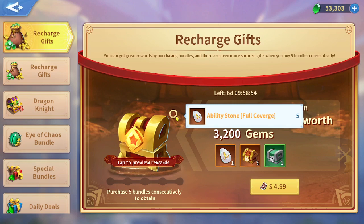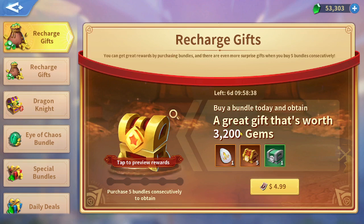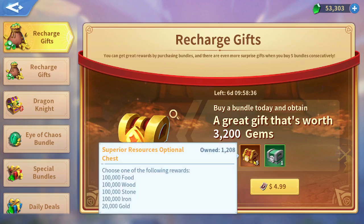If you purchase only five packages at five dollars each, you will get ten ability stones for twenty-five dollars total, which means each ability stone costs you two and a half dollars. Keep in mind there are no gems included here.